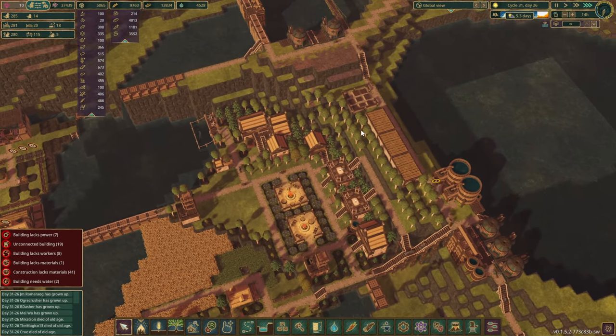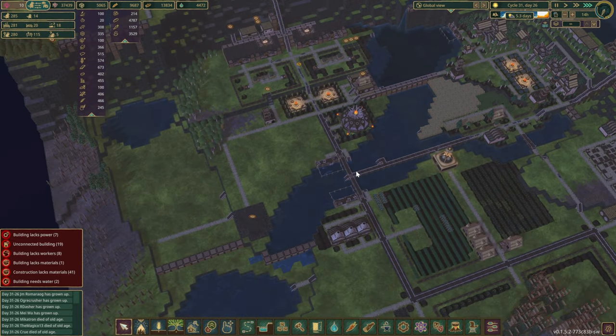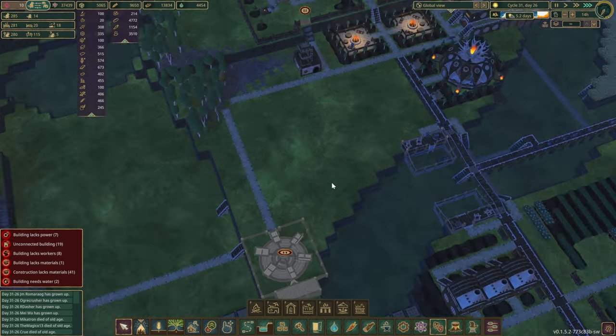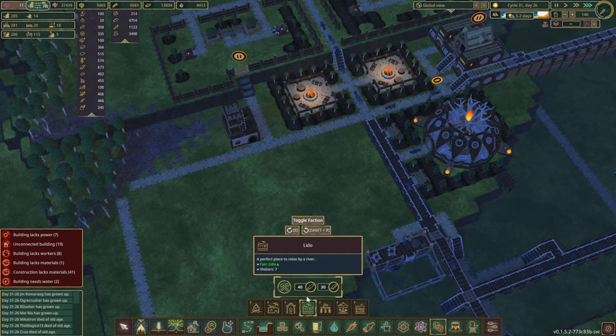Everyone's on break right now, so we'll leave them be. However, let's just have a quick look at what else we have for leisure. A few campfires — well, that's already enough, we don't need them.